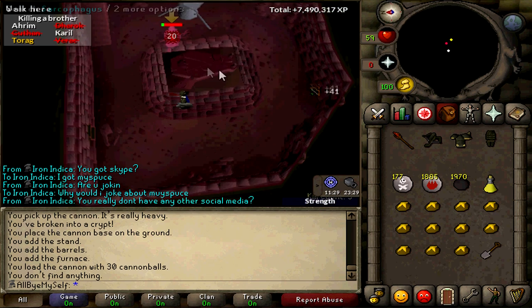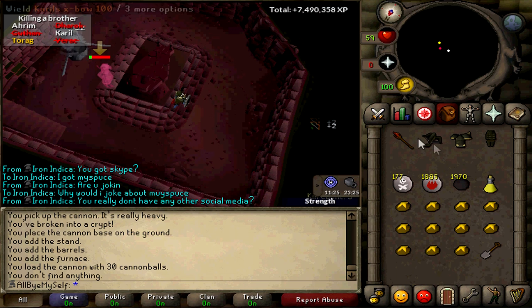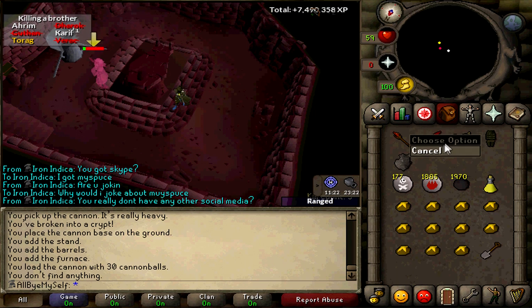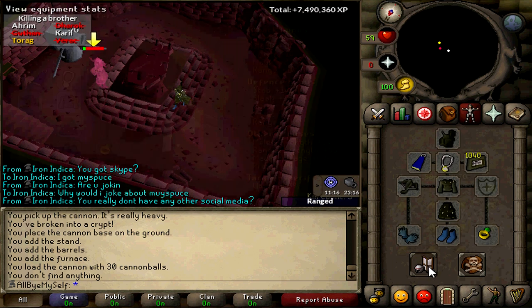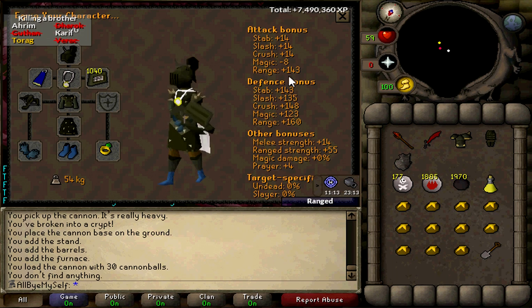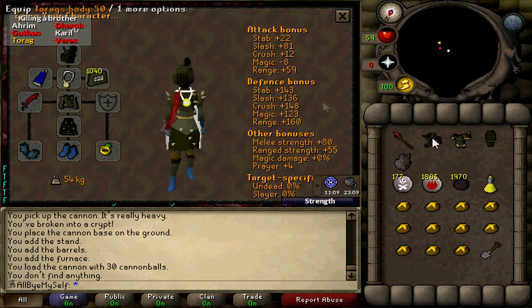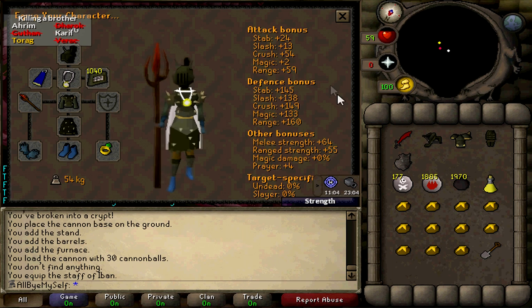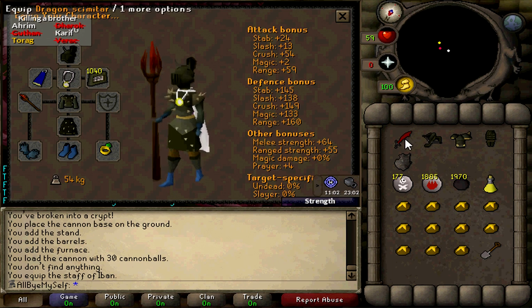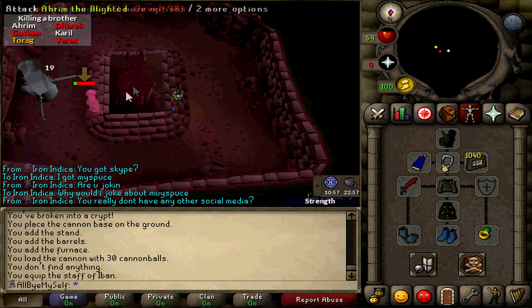You're gonna want to get him on one of these sides here to get hit. Look at that — a 20. You're gonna want to be wielding either your crossbow or your dragon scimitar, because how the cannon works is it goes off your bonuses. Say my range bonus is 143 — it kind of helps the cannon out. If you have a dragon scimmy on, it goes off the strength bonus and slash bonuses. If you have mage on, you don't really want that because you usually don't have mage-plus gear, but it could work.